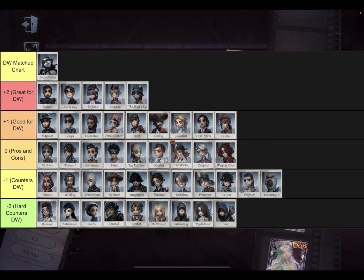At plus one are characters Dream Witch is good against, like Lawyer, Enchantress, Dancer, and Officer — she's good against these characters but they can still kite you, just less likely. Zero matchups are basically even — pros and cons on both sides. For example, Mechanic is an easy kill for Dream Witch, but her bot puts another survivor on the map that Dream Witch can't leech onto, helping decoding. Coordinator's gun can kite out a patroller but she doesn't have much beyond that. Novelist is good at avoiding being sandwiched.